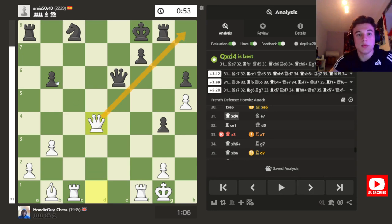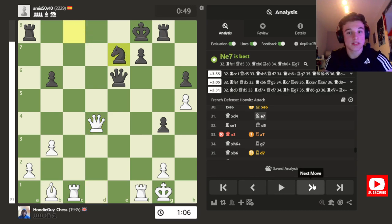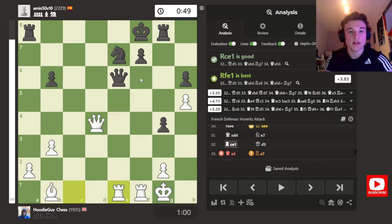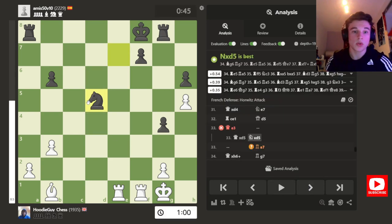I take on D4 — and you see how weak these dark squares are, and how strong my Bishop is compared to this Knight. This is the principle of an open board favouring the Bishop over the Knight, and that's especially true when the Bishop is a sniper looking at my opponent's weak light squares, compared to the Knight sitting on the back rank. He tries to get the Knight into the game, I attack the Queen and X-ray the Knight. He tries to get a Queen trade, but I can't accept a Queen trade — it's equal material but my attack's really fizzled out. My opponent can regroup with relative ease, probably bring his Rook to G5 to attack my Pawn.